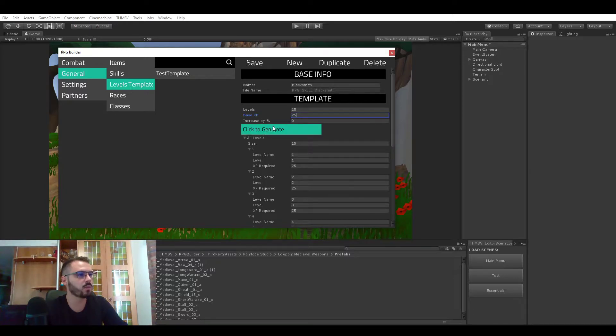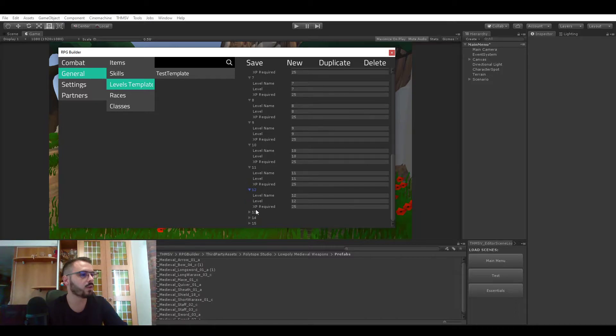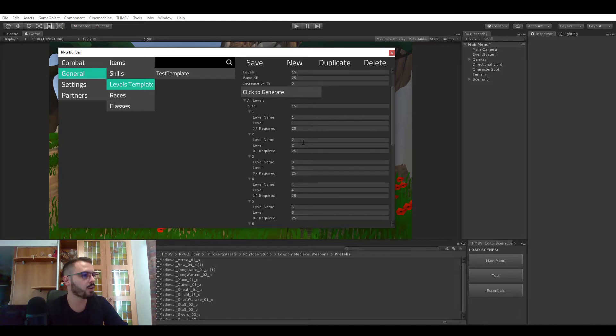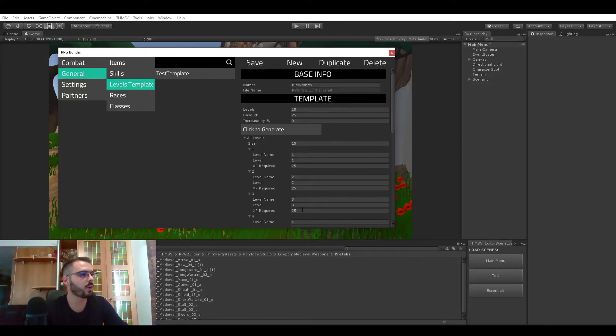We click generate and you can see that it's automatically generating 15 levels for us. I'm going to open them all. Right now they all require 25 XP because we did not really set up increased values for each level. Of course you could also manually do that — if you wanted really specific values for each level, you could create a hundred levels and manually assign the XP required value.